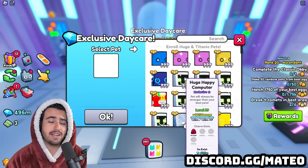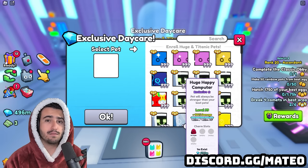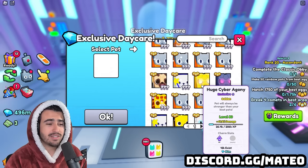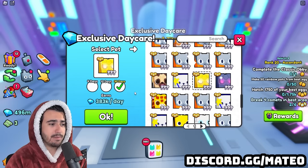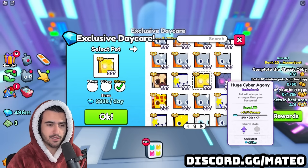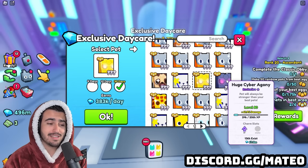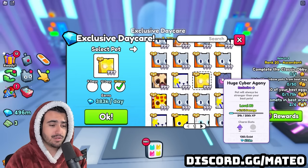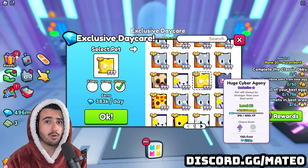There are a couple of major factors that play into how much diamonds you're going to get for each of these huges. The biggest of those major factors is going to be the exist count of the regular version of the huge. For example, if I have this gold huge cyber agony, how much I'm going to get paid in 30 days is going to be based off of how many exists of the regular version of the cyber agony there are, which is 136,000. This exist count is the major factor in how much you're going to get, so that's something you want to pay attention to.